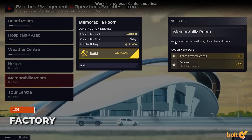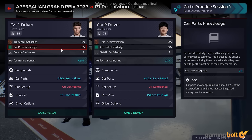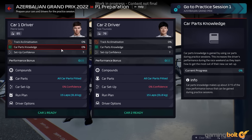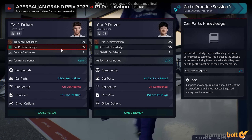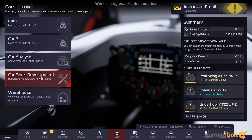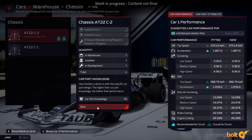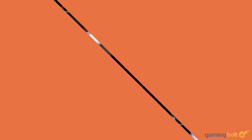Managing and upgrading your facilities, staff, and drivers will be among the core pillars of F1 Manager 2022's overarching structure, but of course there's going to be plenty of work to do with the cars themselves. Improving your cars will be a crucial part of your short and long-term plans, and the factory will be your hub for all of that. From developing new parts to swapping out and assigning new ones to prepare for upcoming races, F1 Manager 2022 will give players plenty of control on this front as well.